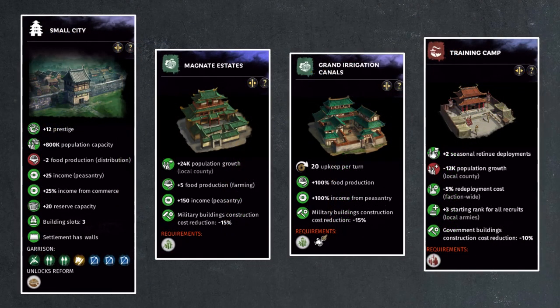The best way to build Dai is to keep the settlement level low, as the horse pasture can be upgraded to level 5 regardless of your settlement level. The ideal settlement level would be a level 4 small city, where you will have 3 building slots. In those slots, I recommend going for the level 5 land development building in the Magnet State, and the level 5 government support building in the Grand Irrigation Canal. Combined, these two buildings will maximize food production in Dai, while providing just enough income to overcome the upkeep cost of the horse pasture.